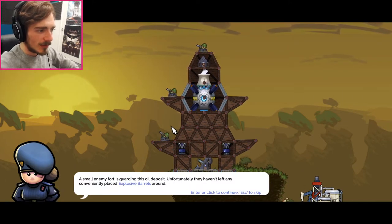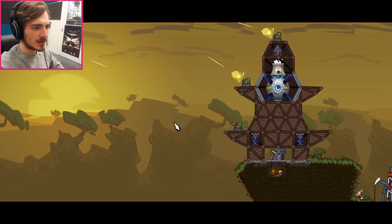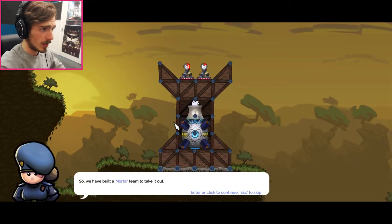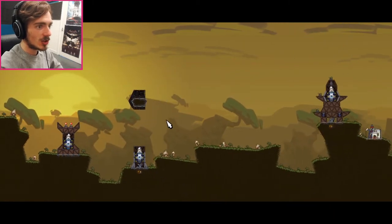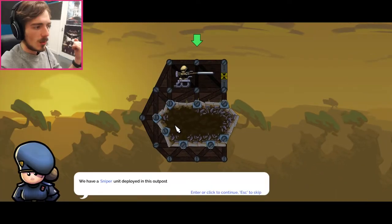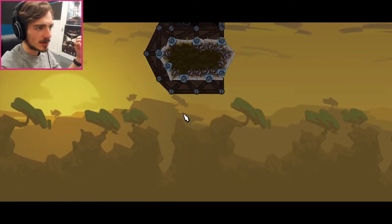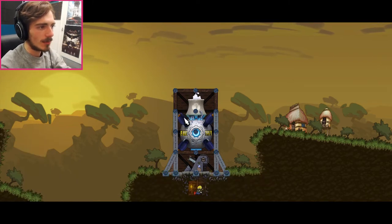A small enemy fort is guarding this oil deposit. Unfortunately they haven't left any conveniently placed explosive barrels around. This is a problem - we may have to play this properly. We have built a mortar team to take it out. The enemy machine guns are shooting them down, so we'll have to stop them. We have a sniper unit deployed in this outpost. So the snipers are the long-range shooty things, because that's what sniping is. Build up your forge, connect with the sniper, and take out the enemy machine guns.